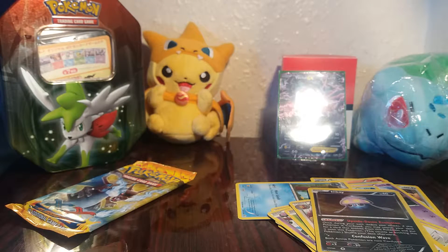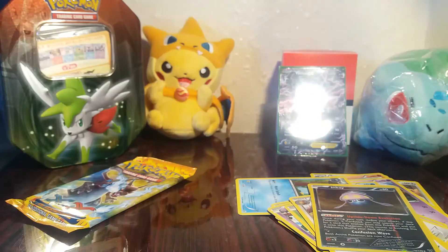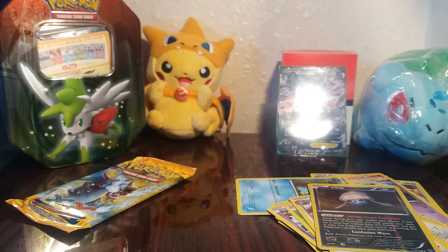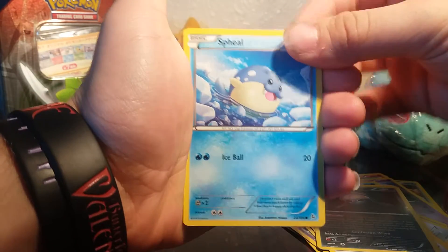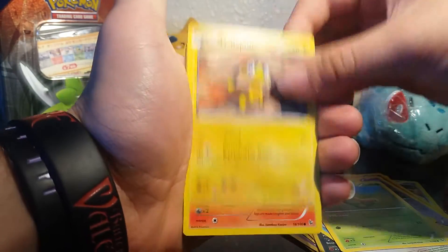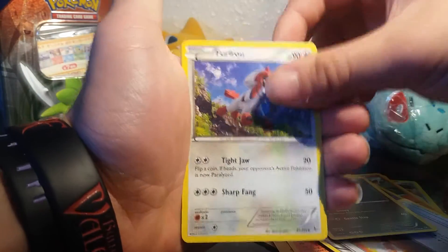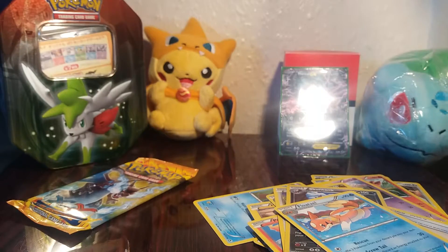The Flashfire packs — I really hope we can get a decent pull out of these two packs. We start off with a Spheal, a Buneary, a Caterpie, a Helioptile, a Ponyta, Fiery Torch, Slugma, Fletchling, Skuntank, a reverse, and our rare is a Floatzel regular rare. So sadly nothing special in that pack. I just dropped the code card on the floor — got it!